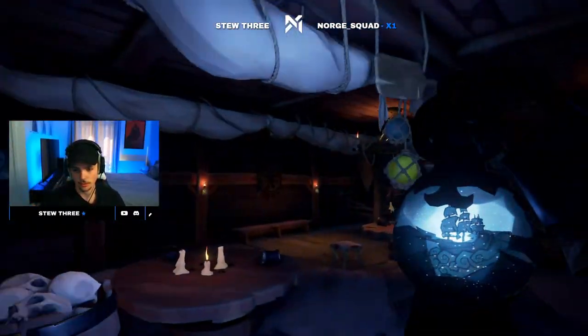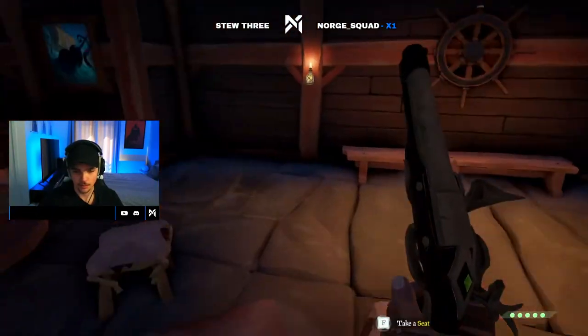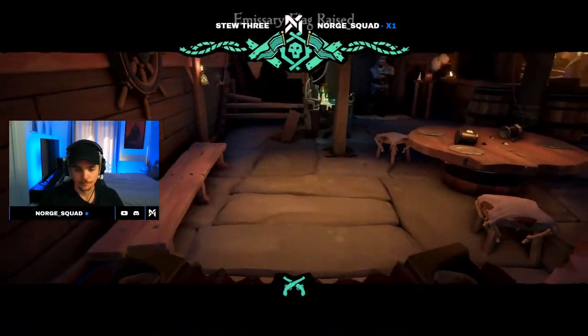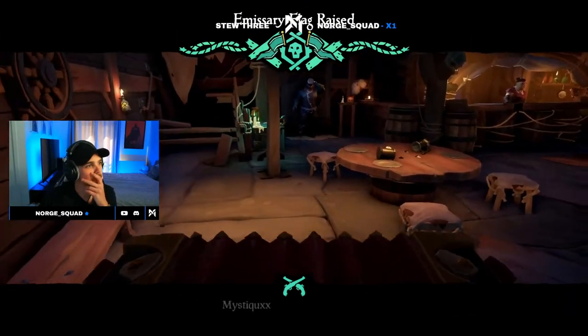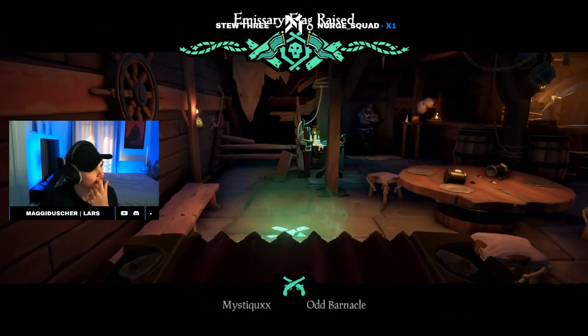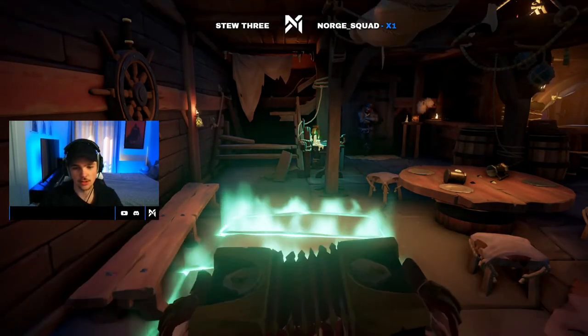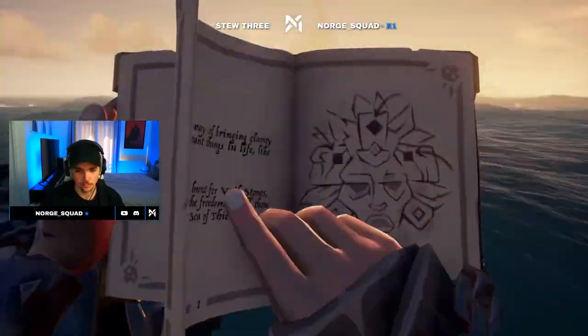Head down to the pirate legend hideout and grab a Legend of the Veil voyage. If you already have one from a previous server, place that voyage down first and then grab a new one. You're also going to want to raise the Athena emissary and grab as many supplies as you can from the outpost, as you can expect some company while doing this voyage. Place down the voyage and begin.